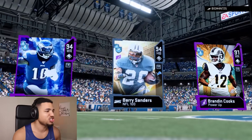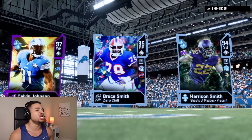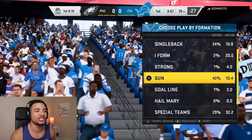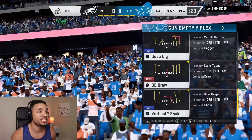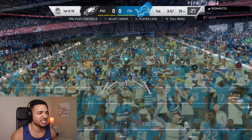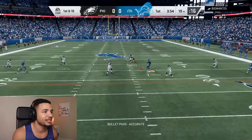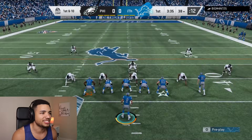His team has DeSean Jackson, Barry Sanders, and Brandin Cooks. It's a home game for Calvin Johnson and we're using the Lions playbook — I'm not entirely sure how I'm gonna play but I had to do it. Let's try Calvin Johnson in the slot and see if we can get him deep down the middle of the field.